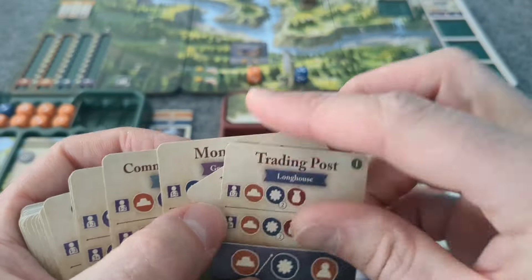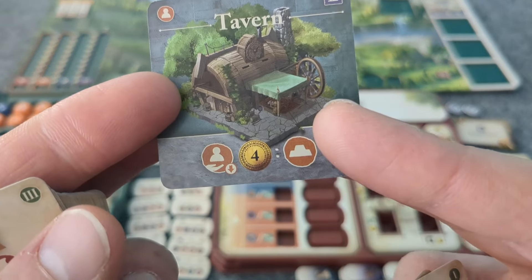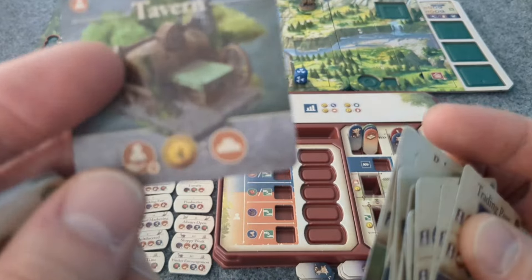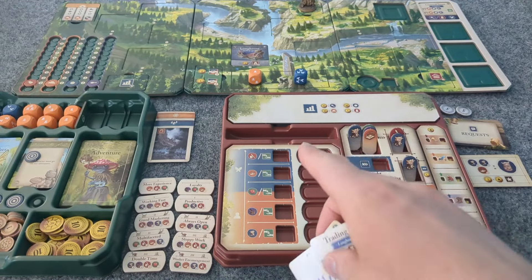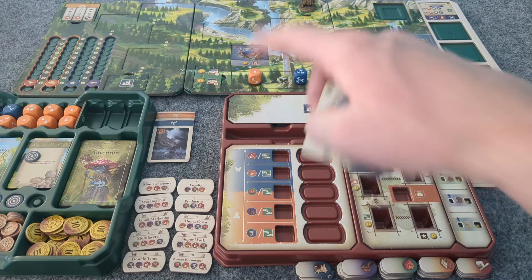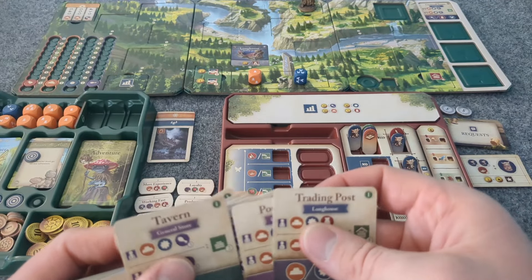Longhouse, general store. General store for the tavern — put down a villager die and pay to increase production by one. These buildings are actually quite good especially when you're at this stage. Culture is cheaper for this one — food was five for the farmer, culture is five for the crafter. The other ones are at tens and fifteens. These are good to build — I really should get thinking about building these as well.